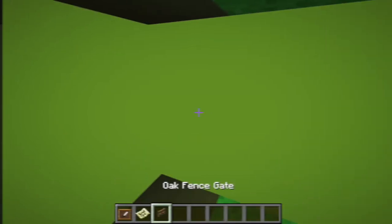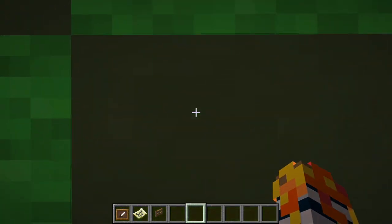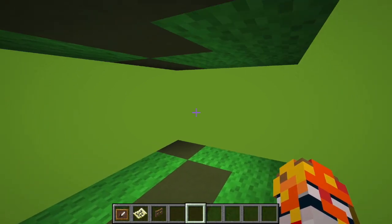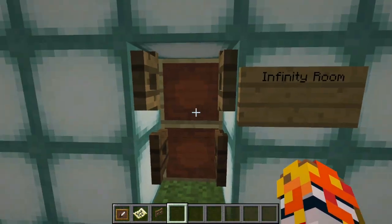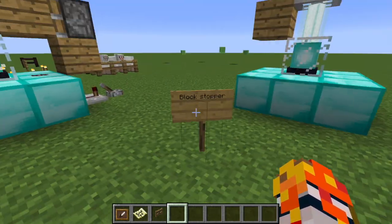Okay guys, I fixed it. This is the Infinity Room. You can't actually put item frames on the top, so it's kind of hard, but this is the Infinity Room. It's really just a bunch of maps like this. It actually takes up the whole block when you put an item frame, and you can put it like that and close it up.